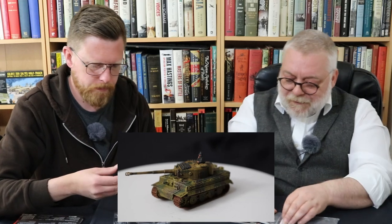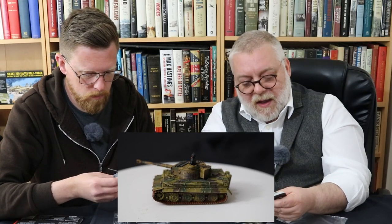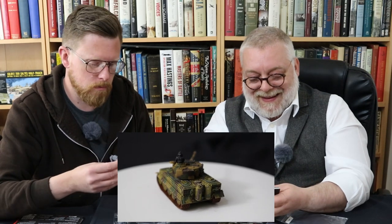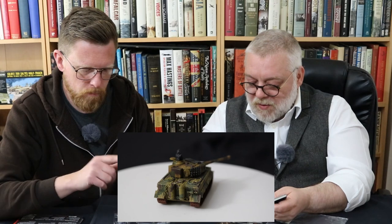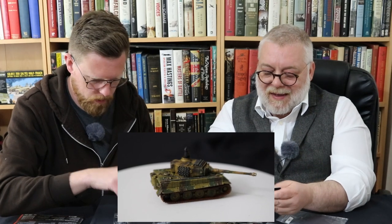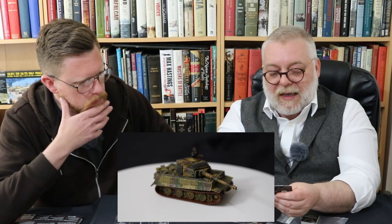For those people for whom cards are important — I'm just trying to remember — I think there might be a specific card you're looking for. I think it's the camouflage net and I thought it came with Tiger.